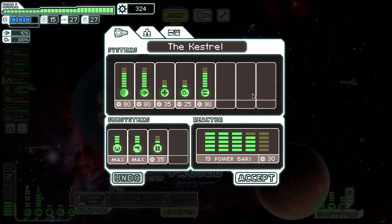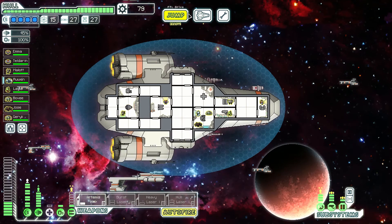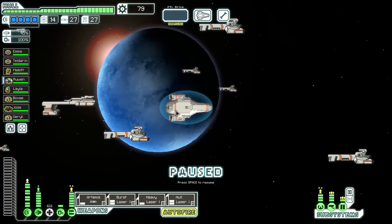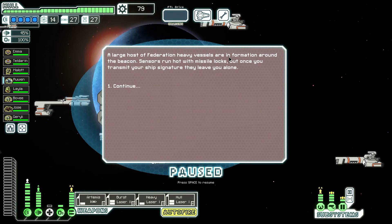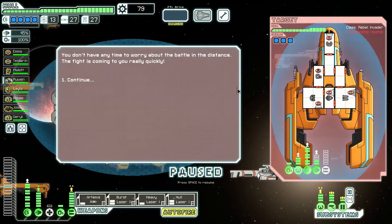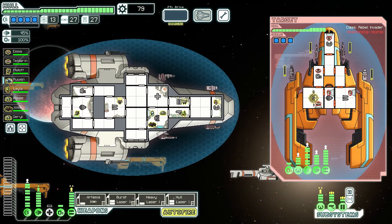Four shields. The Rebel Flagship is all the way over there; the base is right here. I can stock up some. A large host of Federation heavy vessels are in formation around the beacon. Sensors run hot with missile locks, but once you transmit your ship signature, they leave you alone. We're in a battle — you don't have any time to worry about the battle in the distance, the fight is coming to you really quickly. Anything I'll do to help them, even if it's only just one ship taken down.